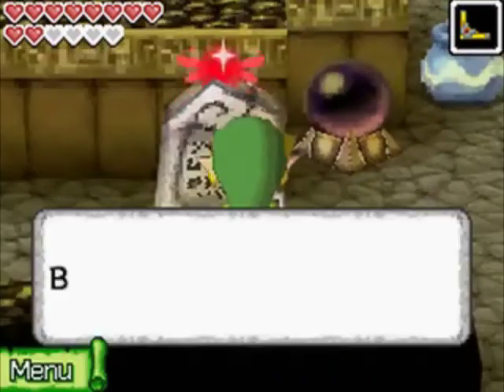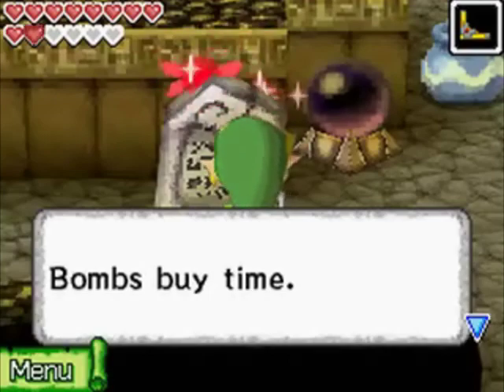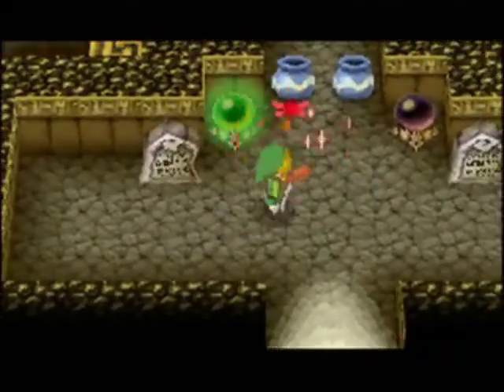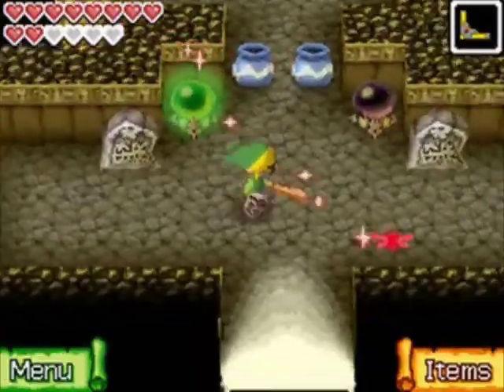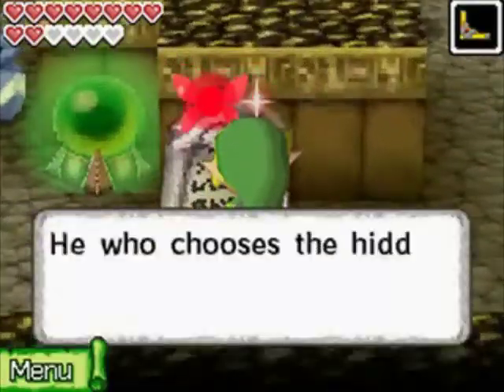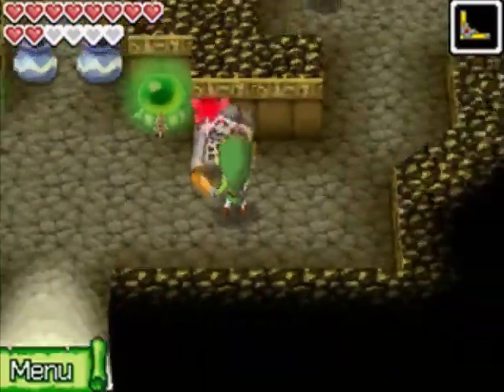We're going to start off with a puzzle right away — this is a very puzzle-heavy sword dungeon, though kind of unremarkable in the end. It gives us two hints: one for this switch, which says 'bombs by time,' and each switch will cause a bridge to appear, but the switches are timed. The second hint mentions 'he who chooses the hidden path will cross in time,' so there are two different puzzles here.